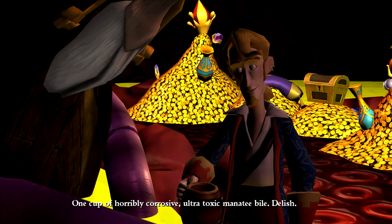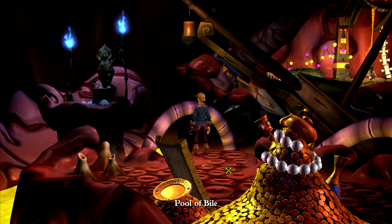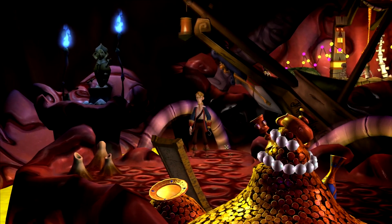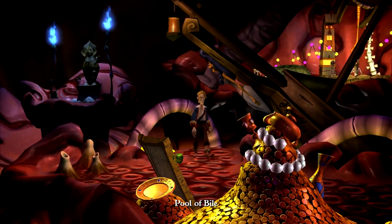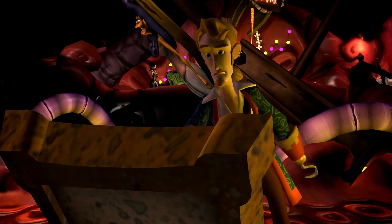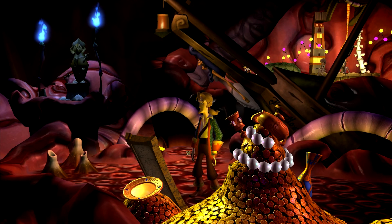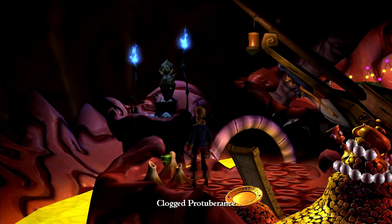One cup of horribly corrosive ultra-toxic manatee bile — delish, it's better than grog I'm sure. There's definitely a few things I want to do with this bile. We want to use it with the painting first. Manatee bile — the ocean's natural solvent. Whoa, check out those peepers — they should do nicely. You do way too many things with your eyes. We still have tons more bile.